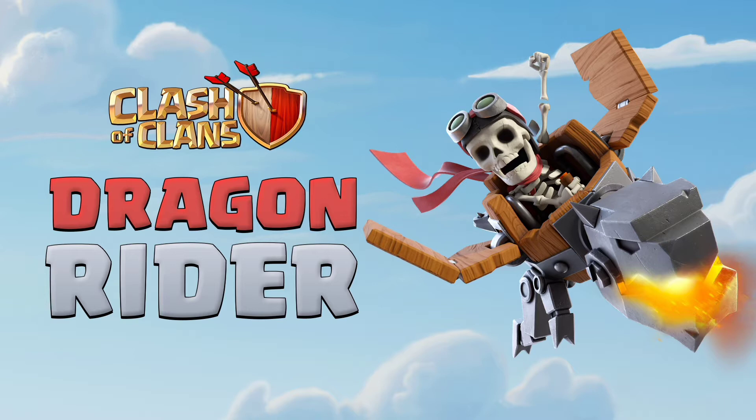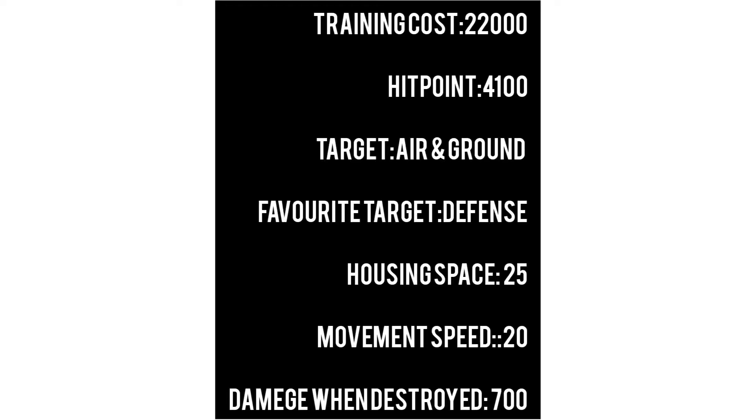This is an elixir troop in townhall 14. This is in the barracks. There are some features of our troops. You can see the features of our troops. This is an elixir training post.